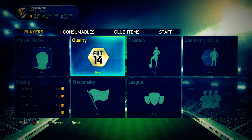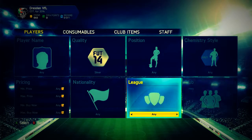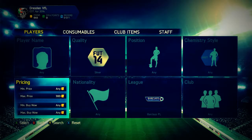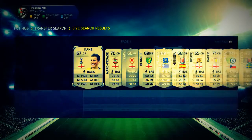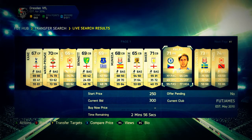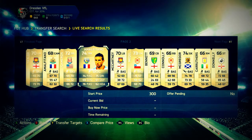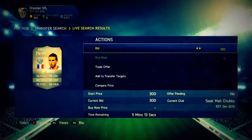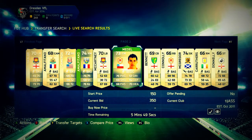What you do is go to silver and pick any league — I tend to go with one of the big leagues. For example, we'll go BPL silver, max price 300 coins, and look for rare cards or really good non-rares. Something like that would be a really nice buy — I'll bid 350 on that. Gary Medel will undoubtedly sell for a lot.